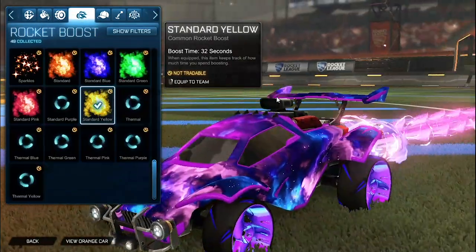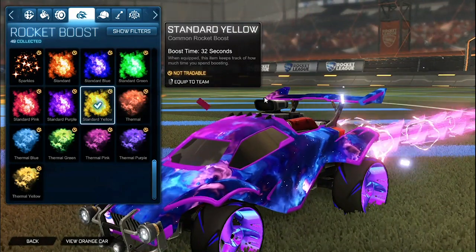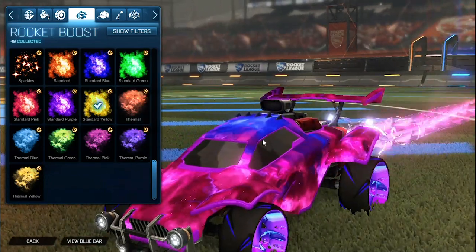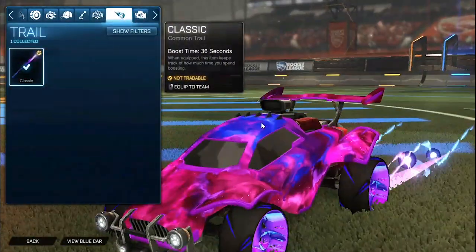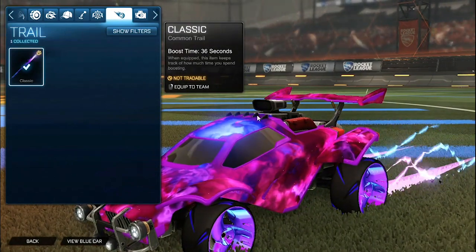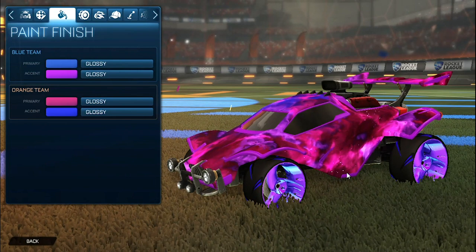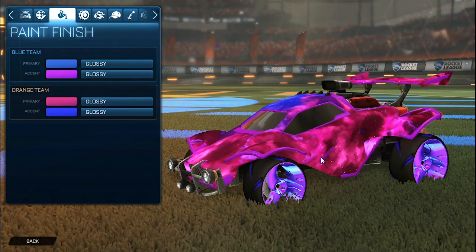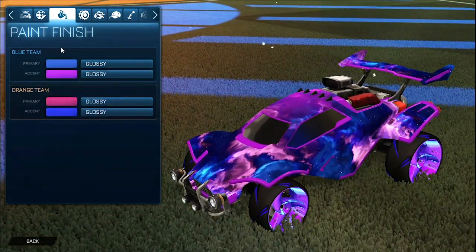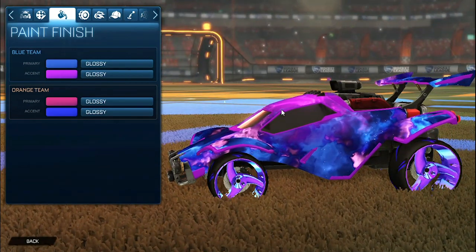For the boost we have the Shining Barrage 2 unpainted for both sides. It matches the wheels very nicely and it matches the colors of the car as well. No topper, no antenna, no goal explosion. For the trail we have the Yokai trail for both sides — it matches the wheels the best, so that is why I put this trail on here. So on the orange side I tried to get all of the colors of the Trin 2050 wheels unpainted — we have that pink, the purple Interstellar flowing throughout the whole car, and the cobalt at the top. And then on the blue side we have cobalt as the primary, the accent as purple, and the pink Interstellar flowing throughout the car blending very nicely just like the wheels do.